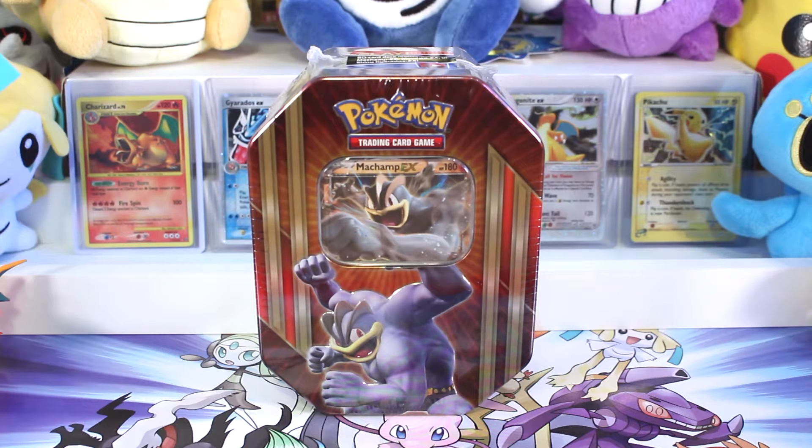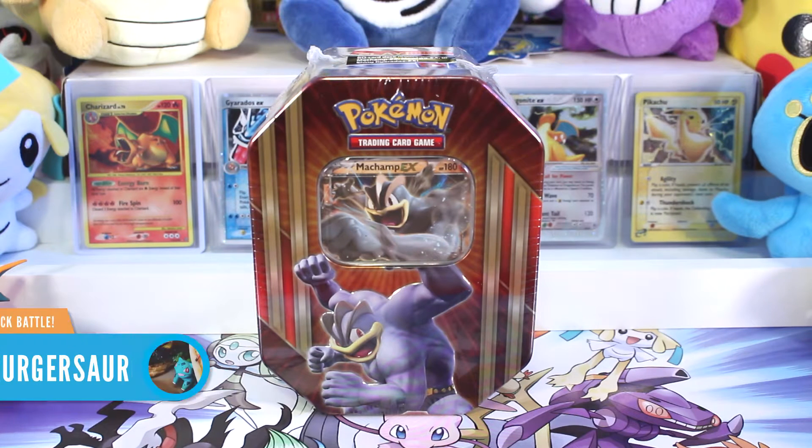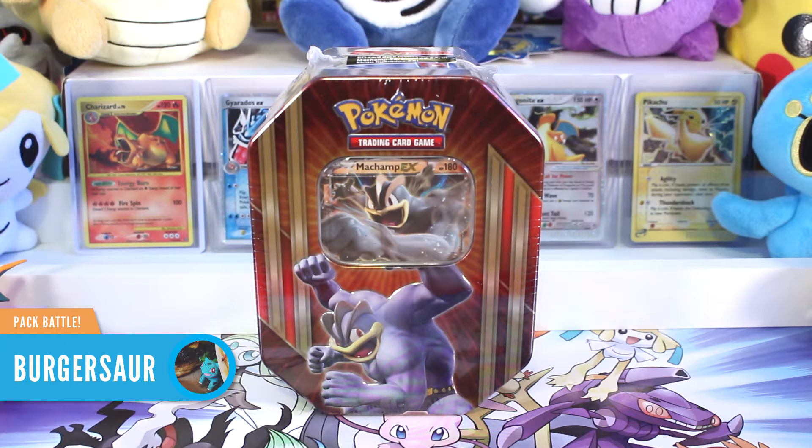What is up guys? Rocket Squad back on the attack. My name is Austin, and I'm Miranda. And today we are going to be throwing down in another pack battle, but this time it is going to be with our pal Burgersaur, as opposed to the family conflict that you saw transpire last week between me and Miranda. Of which I won, of course. Yeah, yeah, whatever.